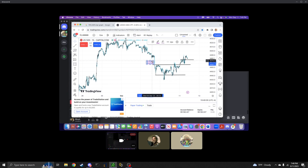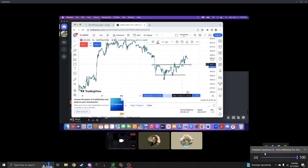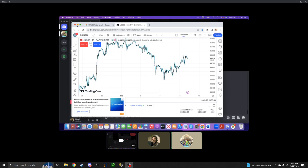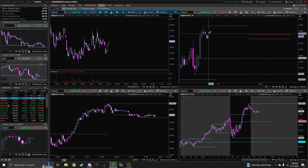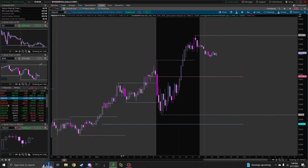What you're doing with marking out the fair value gaps and everything like that is exactly what you want to be doing. The thing to look for is when you're looking at complete models — the reversal, the open to 15 minutes — you're looking at the same chart, different color, but the same chart.